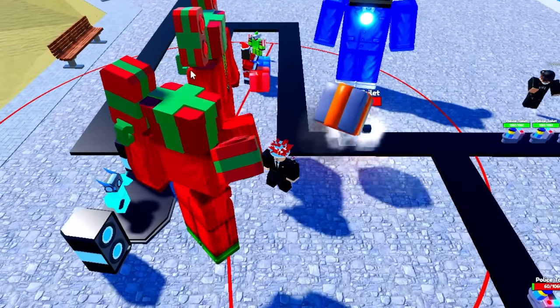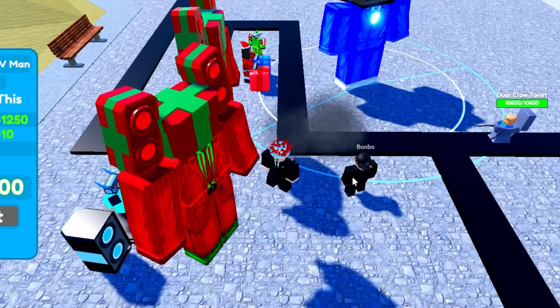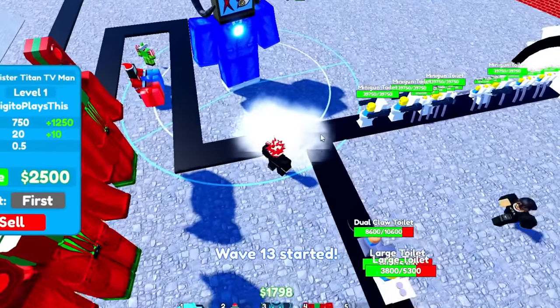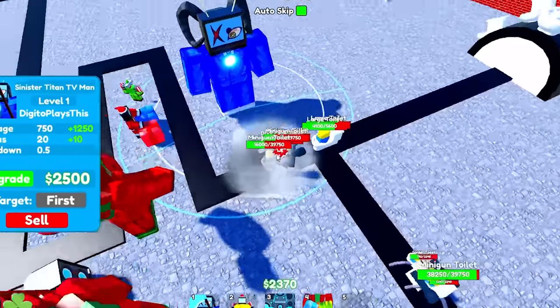It's overpowered because when the Titan Present Man attacks, they just — oh my gosh, it's overpowered. They need to fix this. Yeah, this guy is broken. The Sinister Titan TV Man is actually the most insane unit I've ever seen. It slows down the units like crazy. I'm about to upgrade them really, really soon.